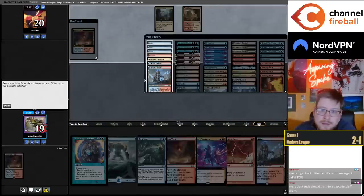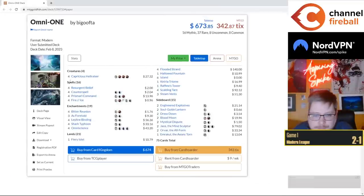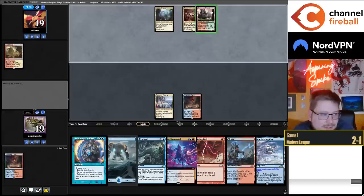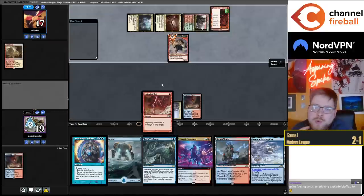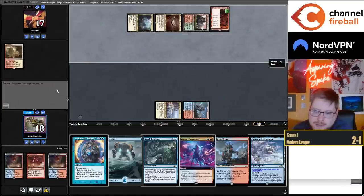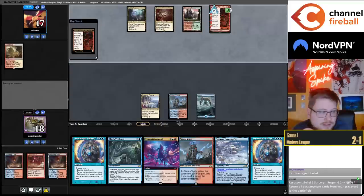So you'd need to play Cascade Bluffs over Fiery Islet, two more over two Islands, and maybe cut a fetch for four Cascade Bluffs — otherwise I'm not seeing the mana working. You can play one Reunion for a combo kill if you really want, not mandatory. Maybe Resurgent Bluff is better actually. In Blue-White Control I usually really like stealing the token with Archmage's Charm on turn three because it's cold to Solitude — but without Solitude in this deck my opponent can pretty easily tap up for Creativity.